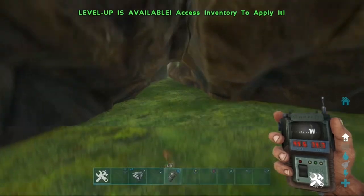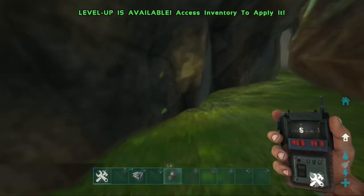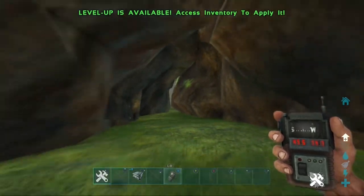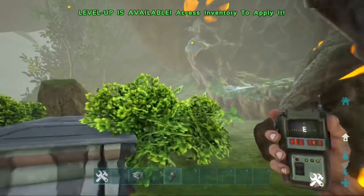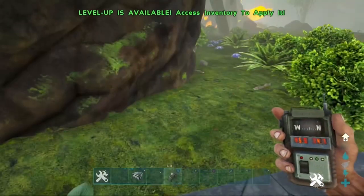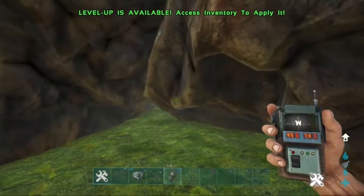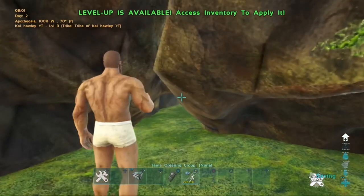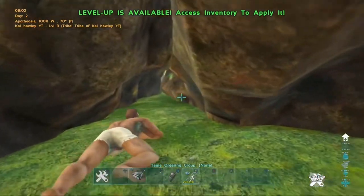To actually get into this hole you're going to need a Pelagornis. The best thing to do is come out of the hole, make sure you go crouched, and when you're crouched that's when you can throw the Pelagornis in. I've got the cryopodded Pelagornis ready — what you want to do is go prone as you can see here.